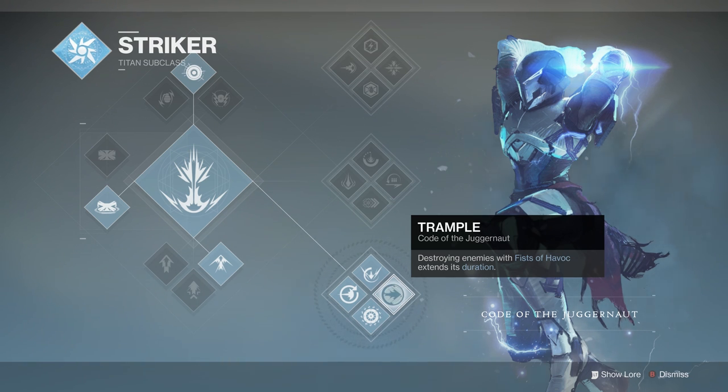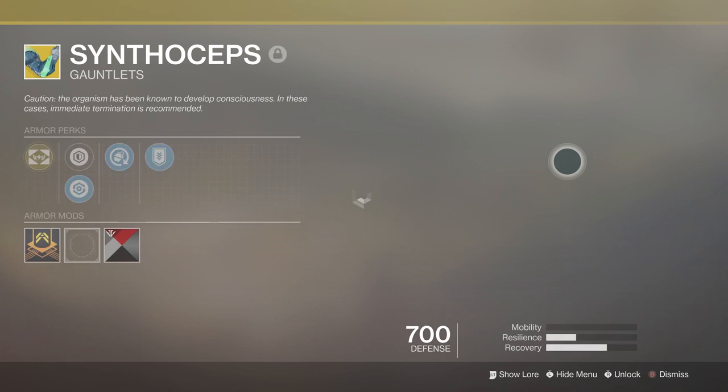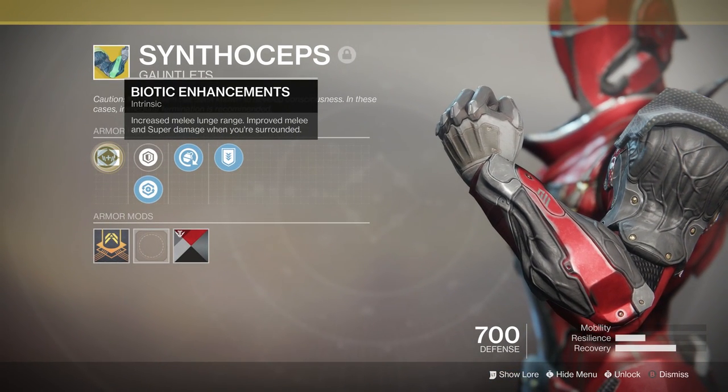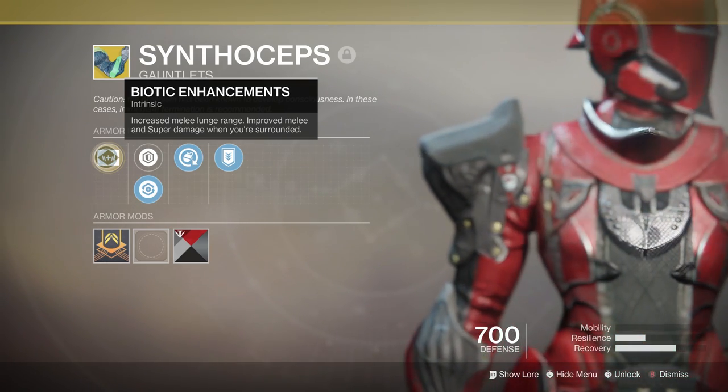Today we're going to put Worm God Caress up to the test against Syntheseps and match them with different subclasses to see which one comes out on top. We'll begin with Syntheseps — the intrinsic perk for the exotic gauntlets reads: increased melee lunge range, improved melee and super damage when surrounded.